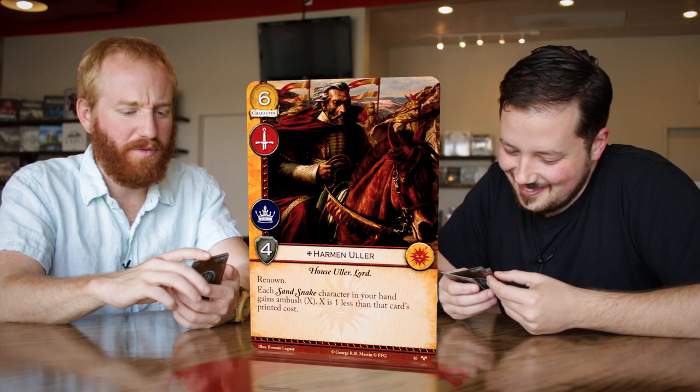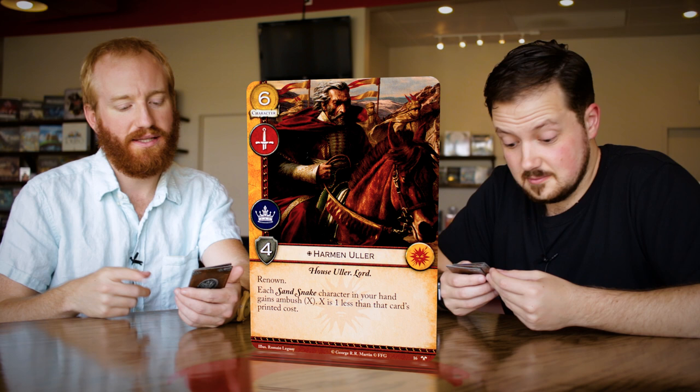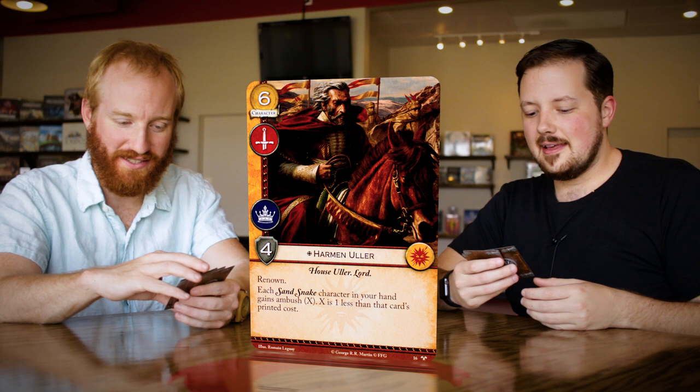Let's talk about Harmon Uller. He's six cost, four strength, military and power icons, House Uller, Lord, has renown. And then finally, each Sand Snake character in your hand gains ambush X, where X is one less than that card's printed cost. A thousand times yes. He doesn't even need the Sand Snake ability — he's a six cost, two icon, four strength character with renown. And he fits right in there with the Sand Snakes.